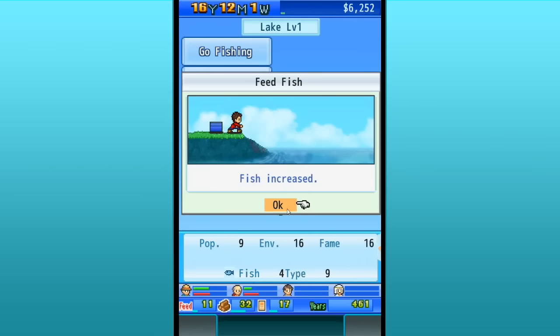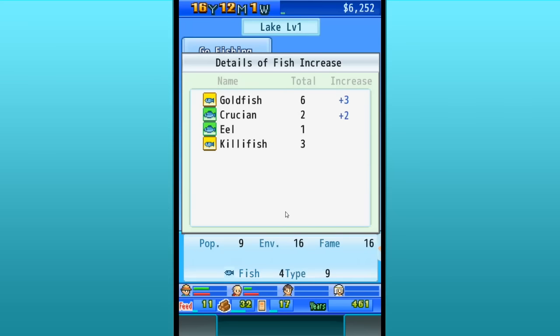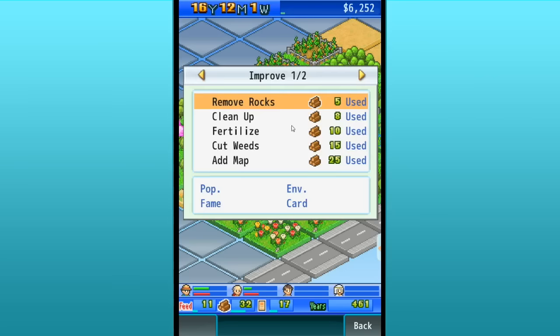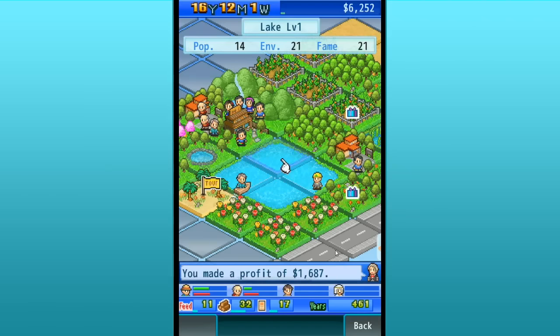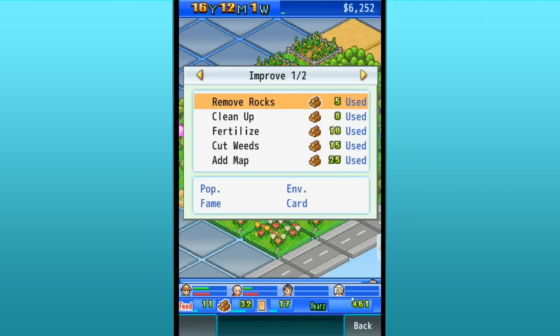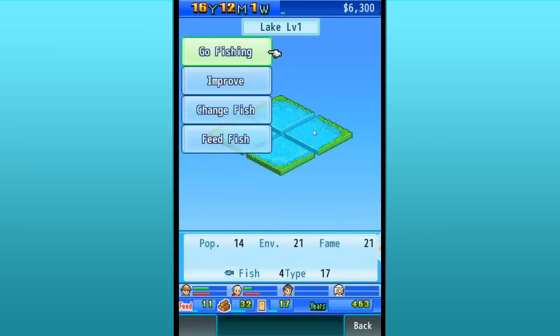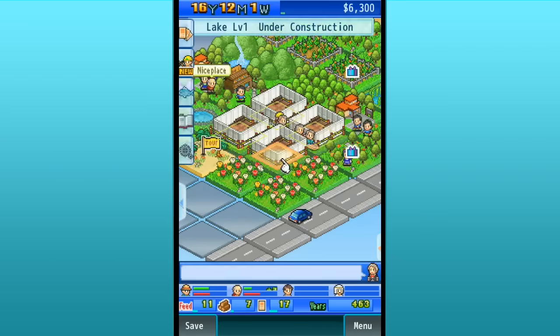If you go over 20, then your lake actually takes environmental damage. So let's improve our lake now by adding a map. What are its stats? Let's go back and see. Lake! Oh, look at everybody go across on boats — that's precious! We need the popularity to go up the most right now on this lake, so let's add a map to it.